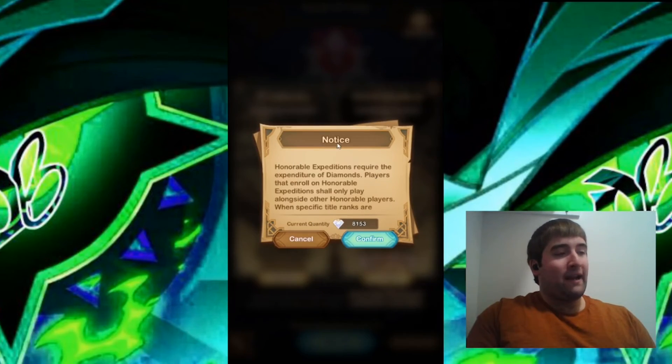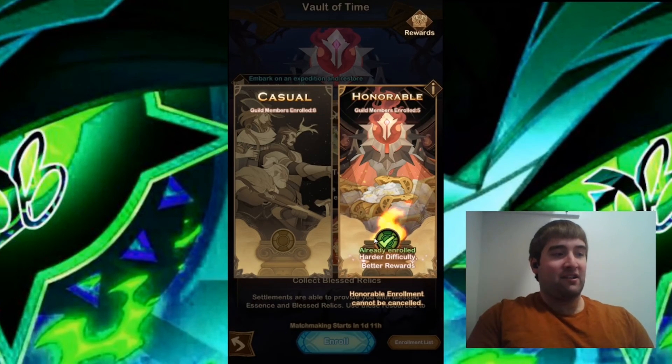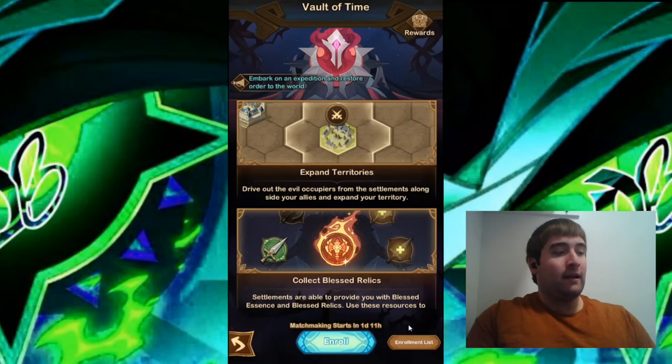I think for my main account, I'm going to spend the 3,000 diamonds to get into Honorable. I am now the fifth person enrolled in the Honorable Enrollment, and I cannot cancel that. That's pretty much the enrollment process.